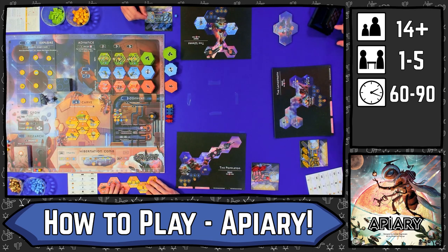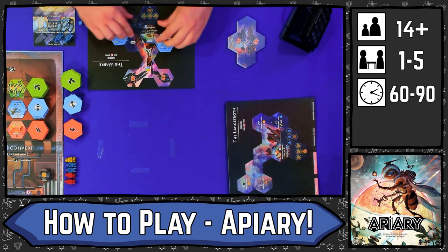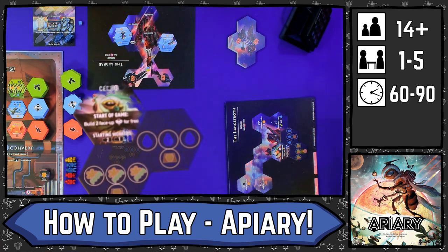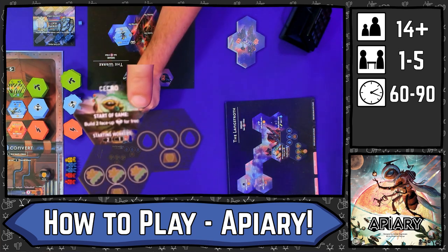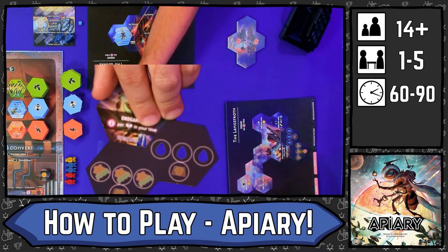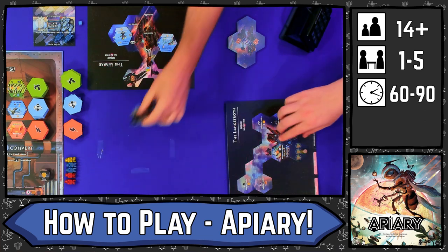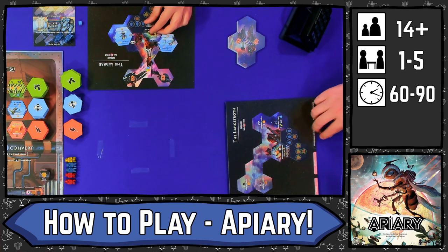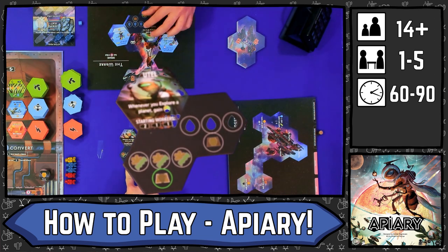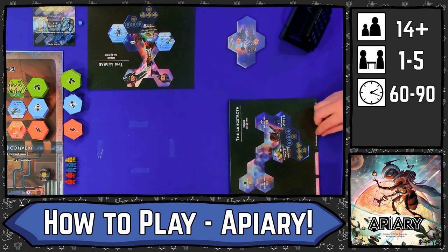In Apiary, each person takes their own faction tile, hive mat, and a docking mat that matches their colour. Your faction tile will give you a special starting effect of some kind, a possible special end scoring effect, but most importantly a certain number of bees and resources that you start with. This will be indicated by green circles on your mat. Sean didn't actually have any starting resources, but he gets some free starting tiles instead.